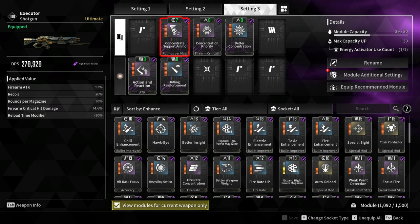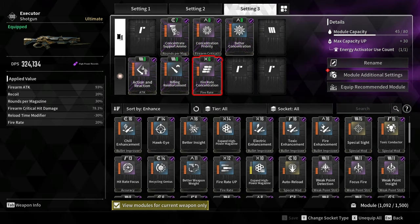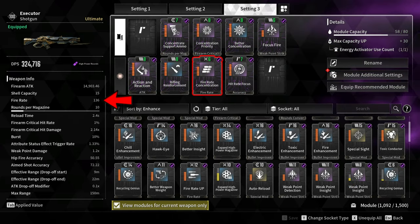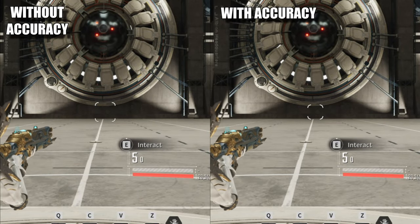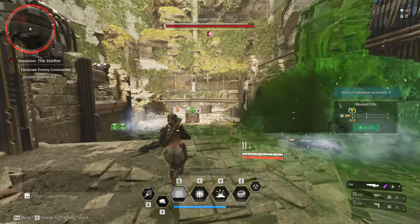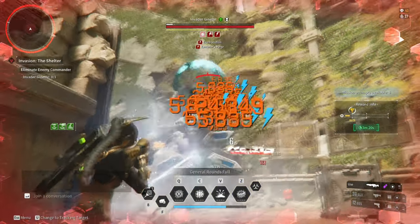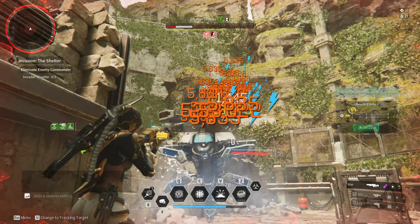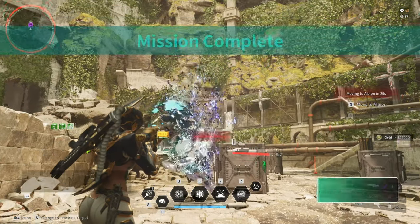Concentrate Support Ammo also increases rounds per magazine by 30%, so from 8 rounds to 10. Fire Rate Concentration increases fire rate by 20%, so from 109 to 136. Hit Rate Focus increases accuracy by 30%, which helps tighten the bullet spread in a small spot. This is quite handy in invasion missions or 400% missions because it makes the bullet spread tighter and, at the same time, makes it easy to gain Executor's Exaltation.